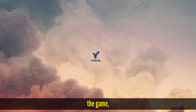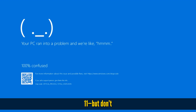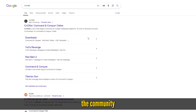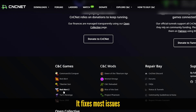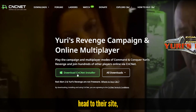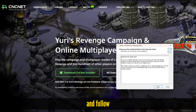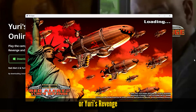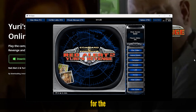Once you've installed the game, you might hit some compatibility issues on Windows 11, but don't worry, I've got you covered. To get it running smoothly, download the community client from CnCNet — link in the description. It fixes most issues and even lets you play online multiplayer. Just head to their site, download the client and follow the setup instructions. Once installed, you can launch Red Alert 2 or Yuri's Revenge through the CnCNet launcher for the best experience.